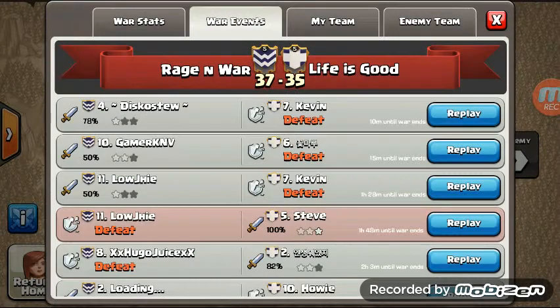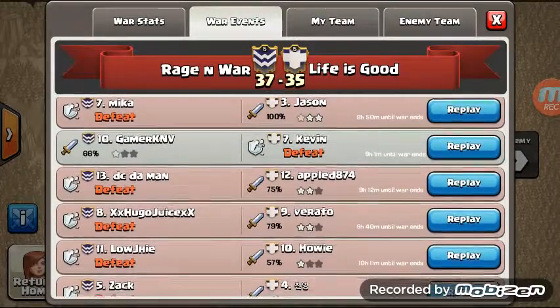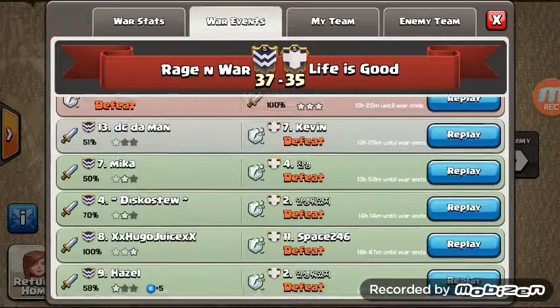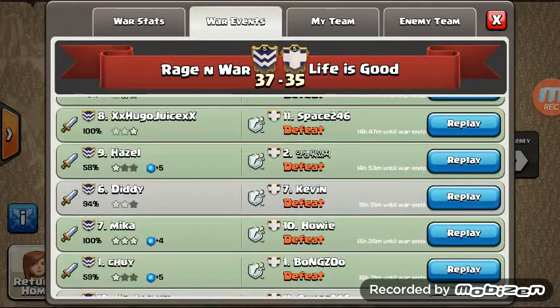This is the first ground-based attack on this base. The other two attacks were aerial Dragon attacks which resulted in 2 stars each. But it did take a GoWipe on the ground to have our number 8, Hugo, clear the number 11 position. Let's go ahead and take a look at how this was done.